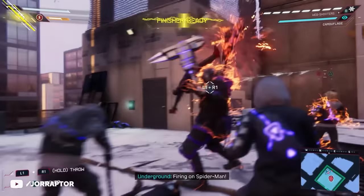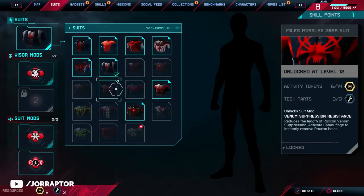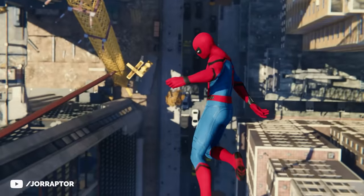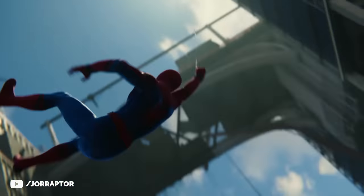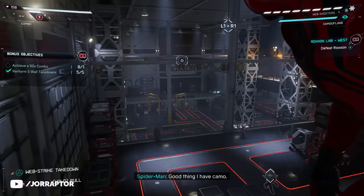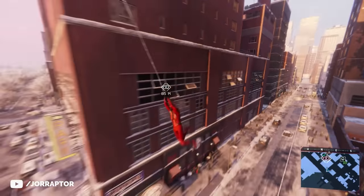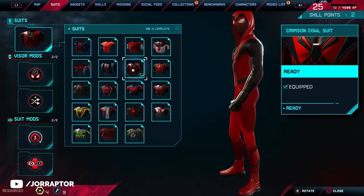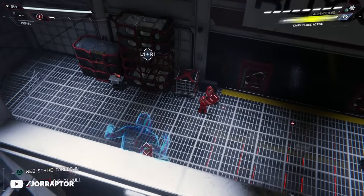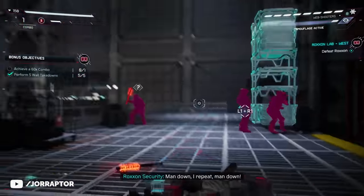Now we've reached one of my favorite suits in the game, craftable at level 9. You unlock a new suit for almost every level up to 13, which is great — just like the original Spider-Man game from Insomniac where you are constantly unlocking new cosmetics. I love red and I love a hood, and the Crimson Cowl Suit has both. I also really like the back of the suit. It comes with a Visor mod that enhances stealth gameplay — it makes sure enemies cannot hear web strike takedowns while you are camouflaged.